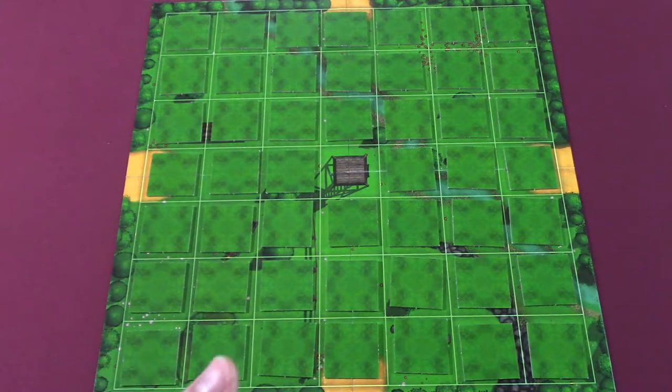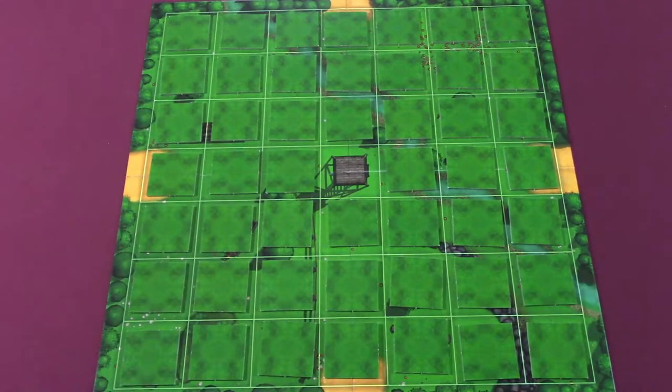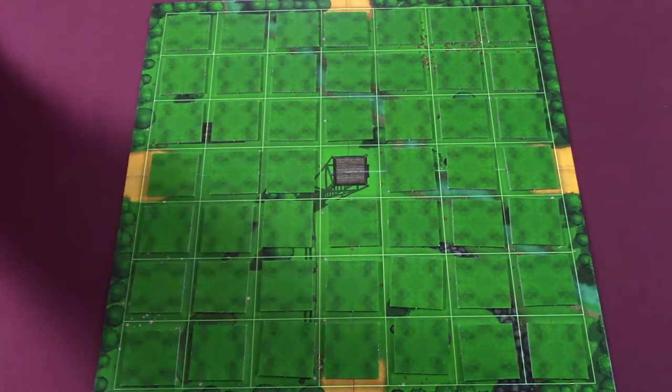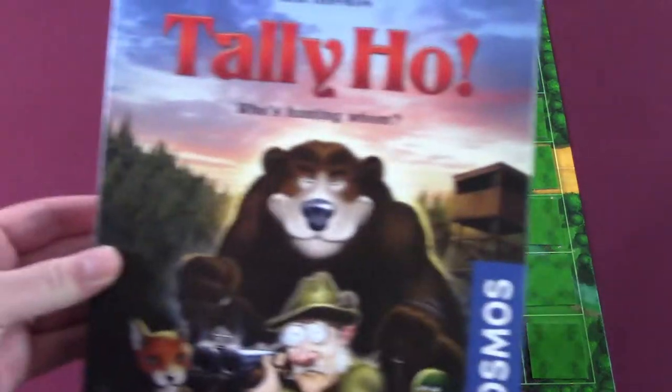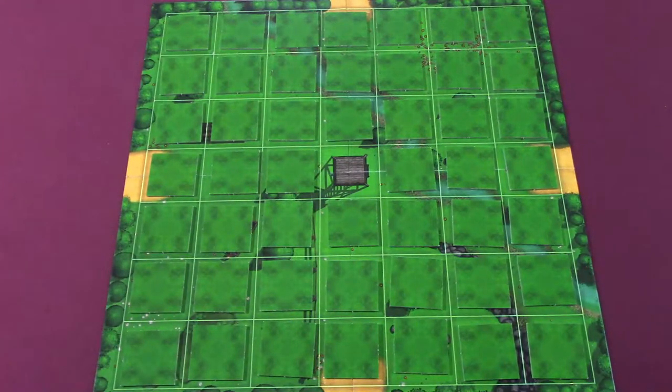Hey everybody, this is Strategy Wizard again, and this is my son Nathan over here. Today we're going to be doing a full playthrough of Tally Ho. We did a partial playthrough on our review, but now we're going to do the full-blown shebang. Let's get started. Nathan, do you want to be the animals or the humans? Go ahead and turn over a tile.